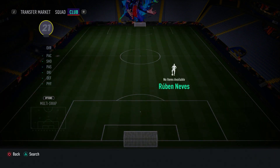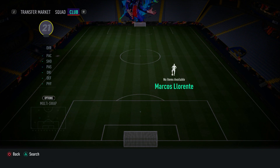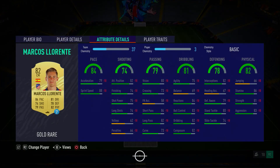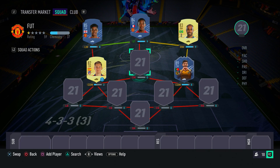On the opposite side in the left CDM spot, we have Marcus Llorente — the cheap, overpowered centre midfielder. He's very reliable and should get the job done. He's a well-rounded box-to-box midfielder: pacey for a midfielder with 88 sprint speed, 74 finishing, 80 standing tackle, and decent dribbling stats. The combination of Llorente and Ruben Neves together will work really well, so I recommend you go ahead and pick up both of them.